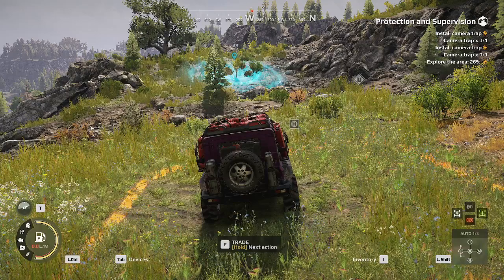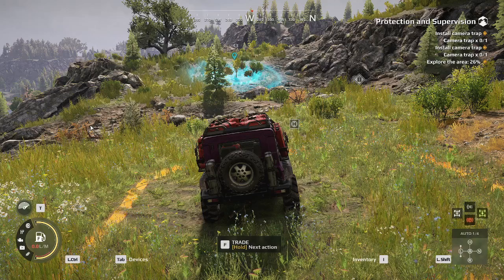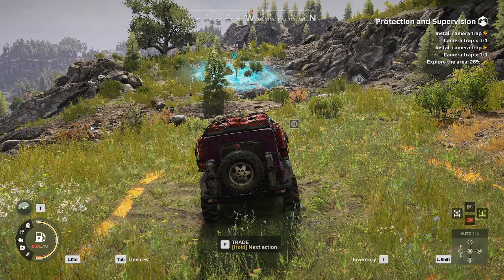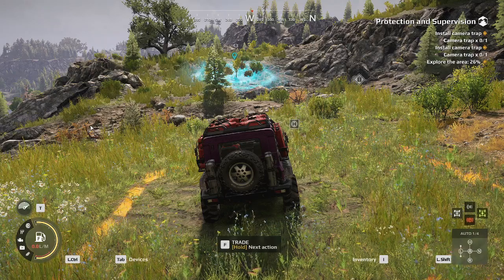Hello everybody, welcome back to another Expeditions Guide. Today we're taking a look at Protection and Supervision — an expedition in the Dormant Volcano. For this expedition you need to have two camera traps and a Jaeger Specialist. In addition to that, because we haven't explored the area, I also have the Drone Operator Specialist, Kane Ishida, on my roster as well.